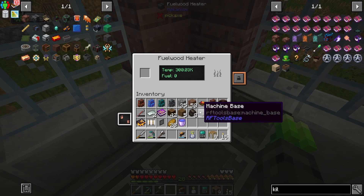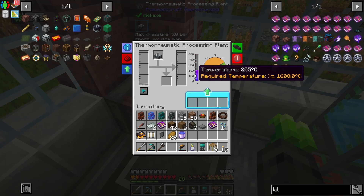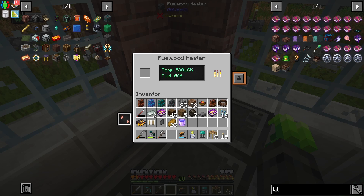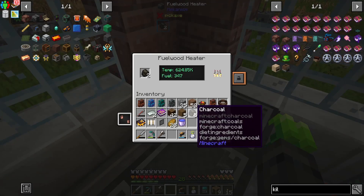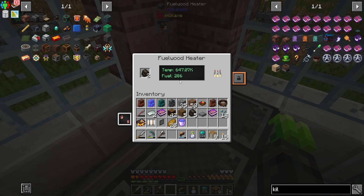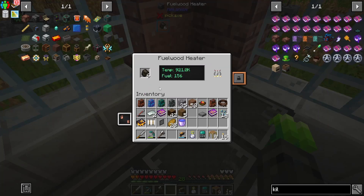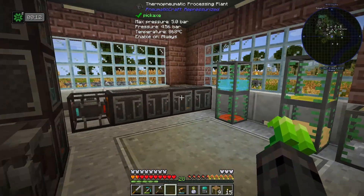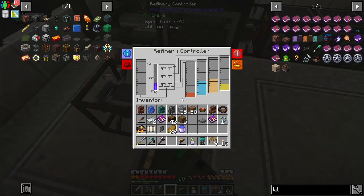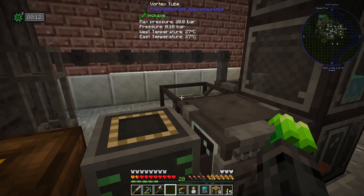So if I set this fuel wood heater in and then I put in one piece of charcoal, it's going up pretty quickly. We can see how much fuel is left and the temperature that it's outputting. Let's get ourselves another two charcoal in there because this is going to run out pretty quickly. This fuel wood heater is infinitely cheaper just burning charcoal than this whole setup using the vortex tubes. So I might want to make a secondary one of these to set over here on our refinery controller — that way we can have the refinery controller processing almost all the time and not worry about our pressure going down.